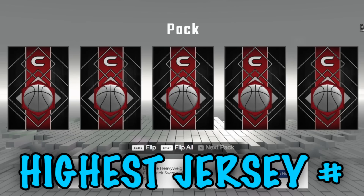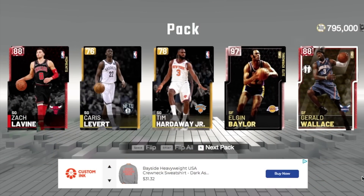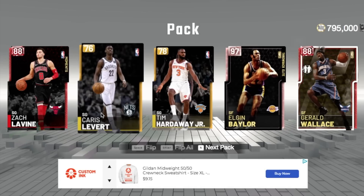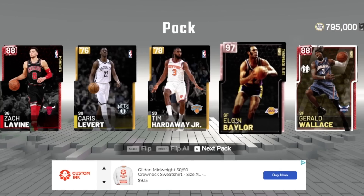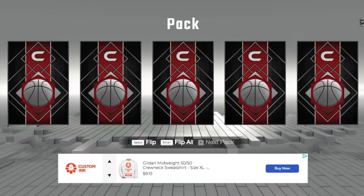Now we do highest jersey number. We got a pink diamond! Elgin Baylor is 22, Caris LeVert is also 22 — but no doubt about it, we are going with Pink Diamond Elgin Baylor. Let's go!